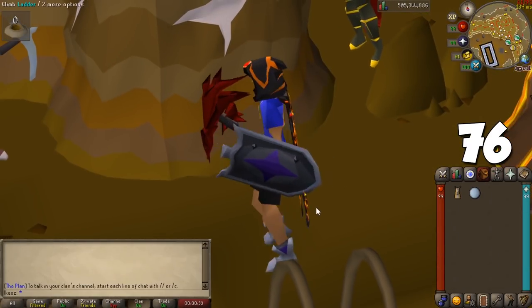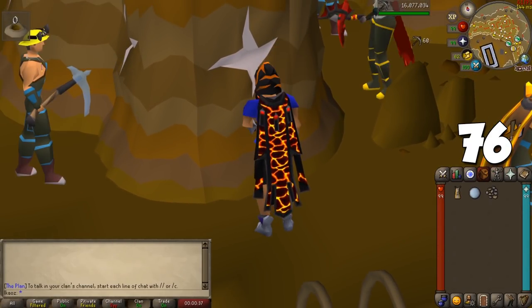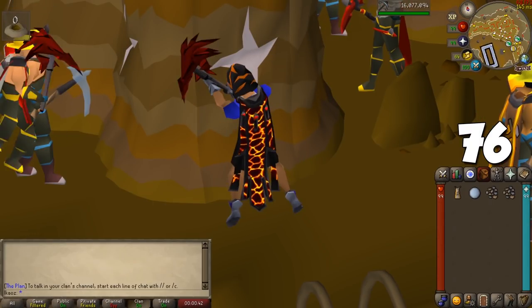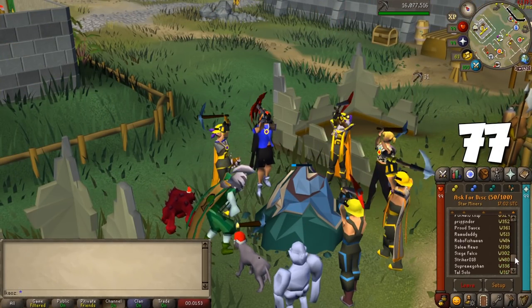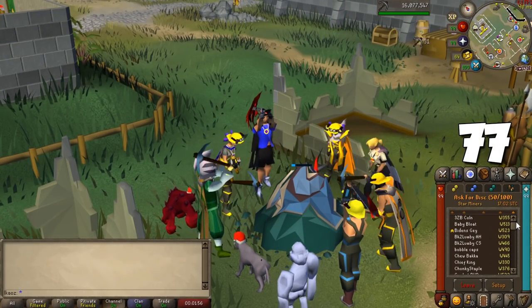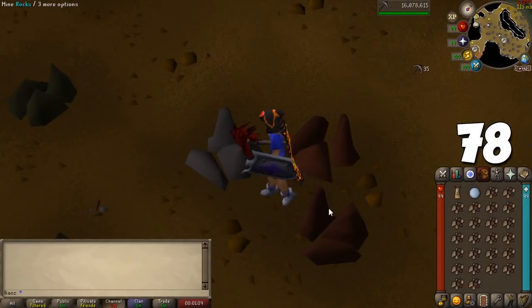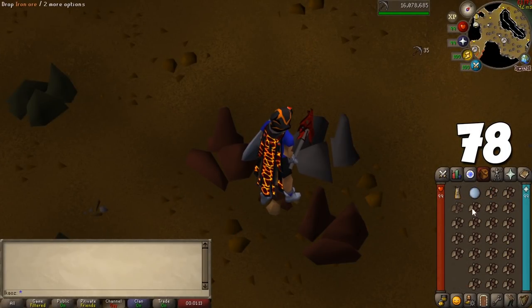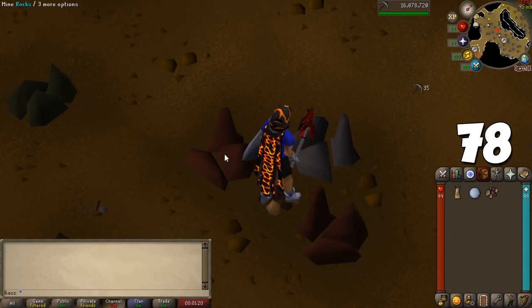When mining pretty much anything in the game, always wear an Amulet of Glory to increase your chance to obtain gems from rocks — not super expensive, but a nice passive bonus. Inspired from back in the day, we now have Shooting Stars, which are decent experience per hour and give you the chance to buy a new ring for an invisible mining level boost, as well as a recolor for your Prospector outfit. If you're not on an Ironman account, I recommend dropping cheap ores like copper, tin, and iron to focus on gaining experience, since they're cheap and not worth banking.